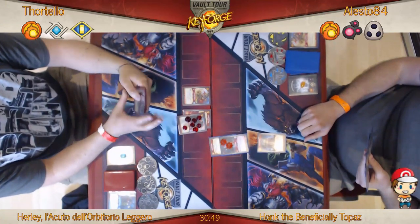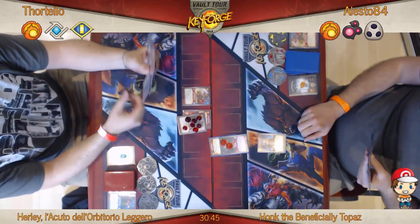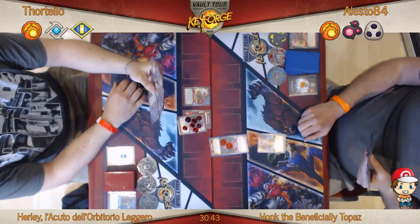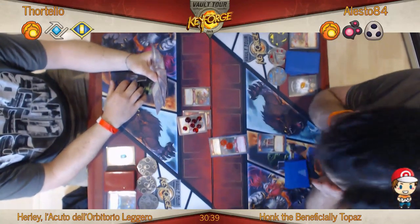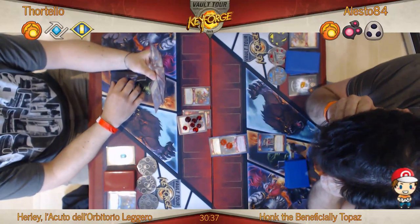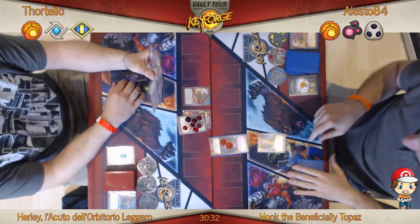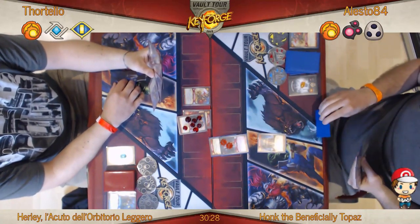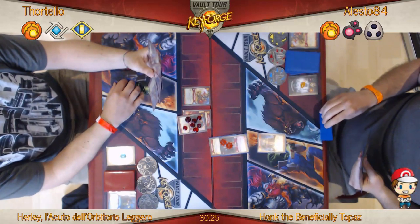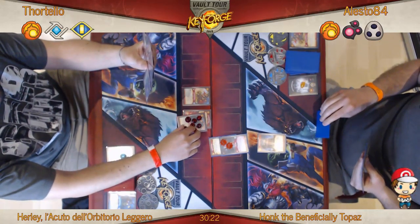He's been fighting with it, so he's been taking a bunch of damage in return. Looks like we've got a War Chest down from Alesto here — gain one Amber for each enemy creature that was destroyed in a fight this turn, though it is an action so it does have to be activated. We've got a lot of Brobnar going on nice and early here.